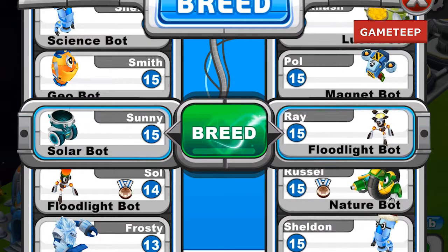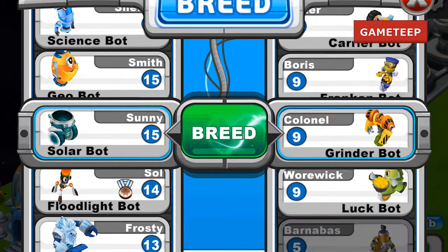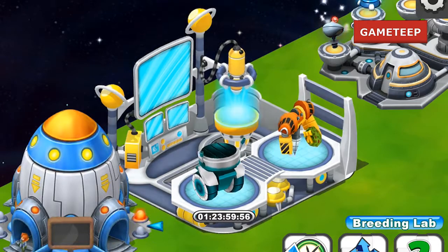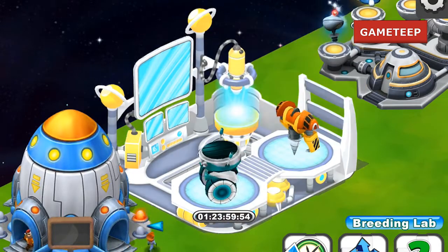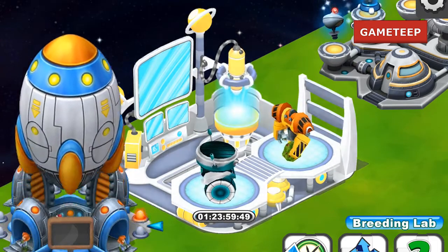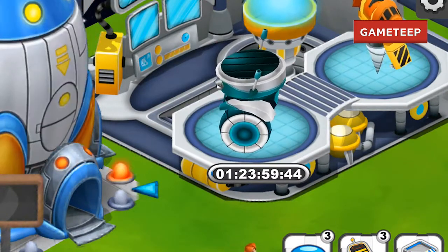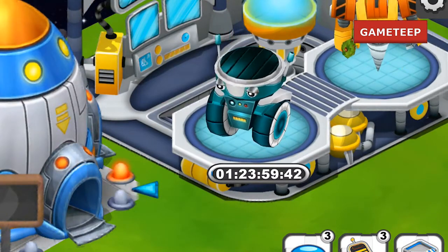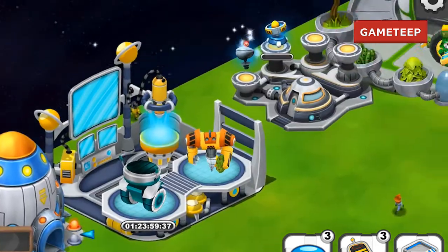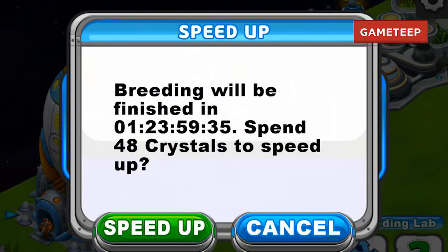The combination you need to use is the Solar Bot and the Grinder Bot. I'm not entirely sure of the exact elements, but this combination has been tested and it does work. The breeding time is 48 hours, and it should take another 48 hours for the bot to hatch. You can also buy the bot outright for 2000 gems.